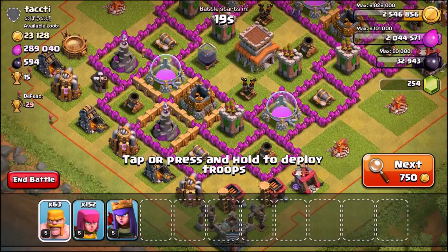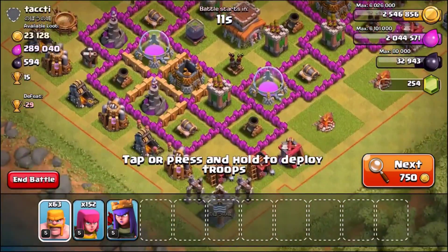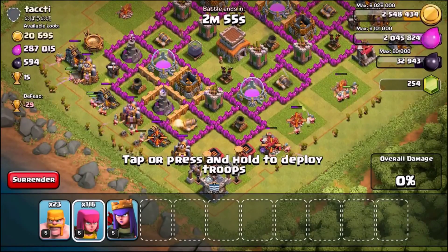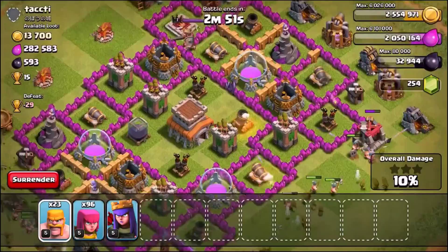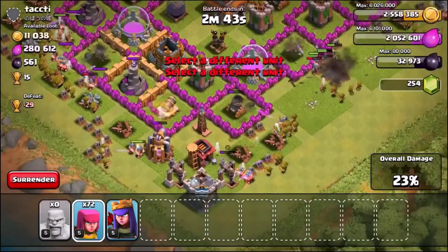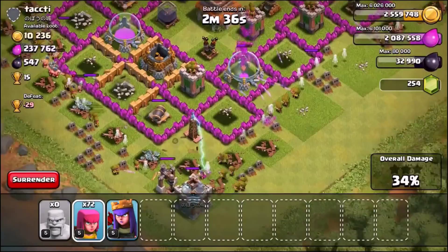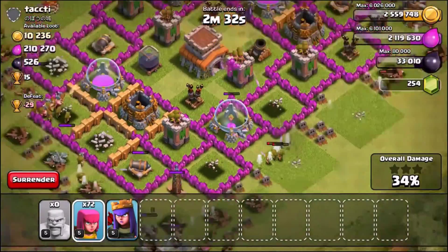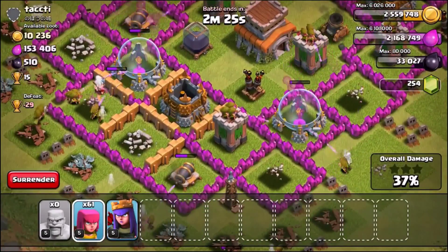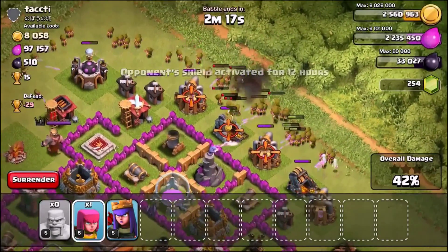This is literally the second base we landed on and you can see there's 300k elixir available. Nothing's really in the collectors but the base itself is rather weak and I could easily collect most of the loot. We're doing the standard Barbarians followed by Archers, with the Archer Queen there as well. I'm going to leave that storage at the top for now and clench the two down at the south. We've got about 100 archers left — we've got the bottom pretty much down, just that wizard tower in the way. The elixir storage is being collected now — this is going to be almost 300,000 elixir.